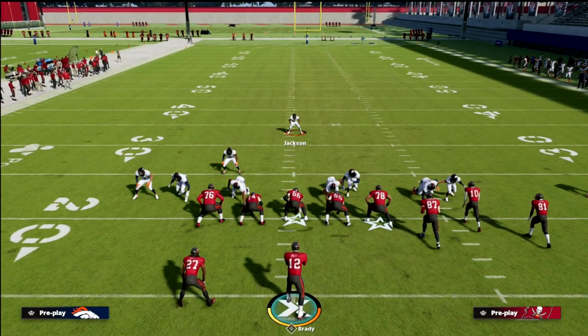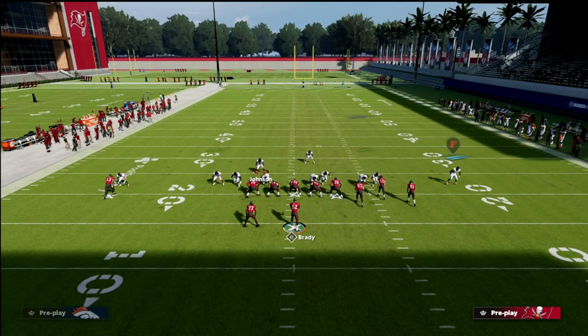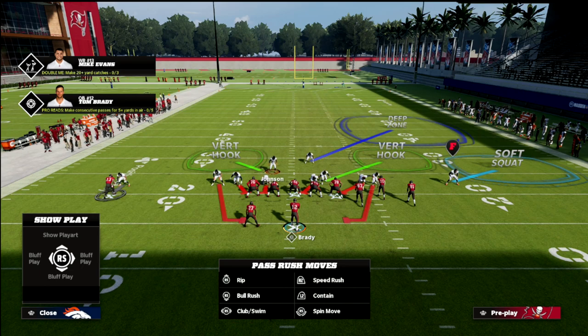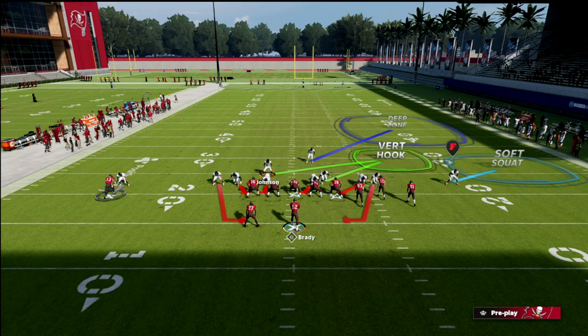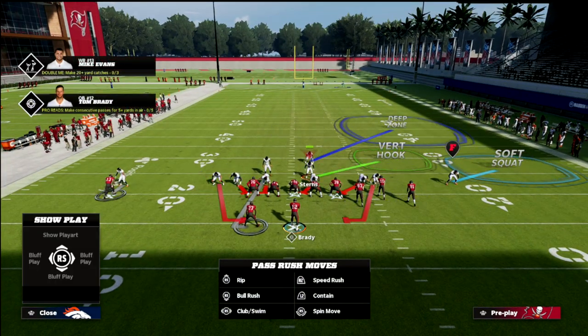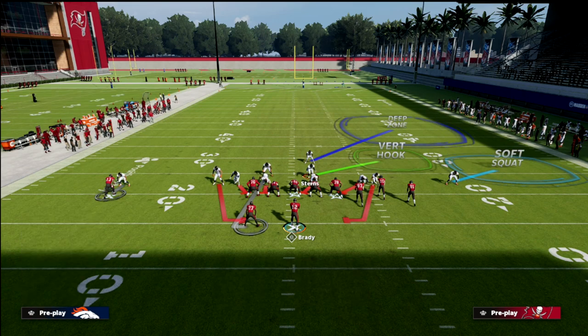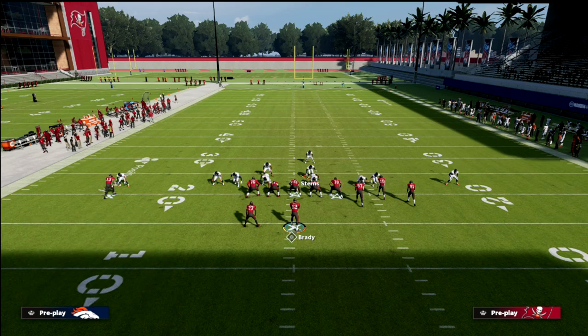Against something like a bunch set, we're going to man up on the solo receiver — you can see we have man coverage over there. Then I like to man up this guy on the running back. This is what the play looks like. The real trick is that we can actually drop our defensive linemen into coverage.